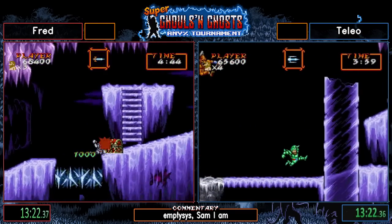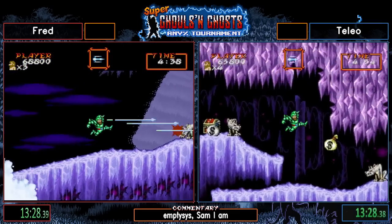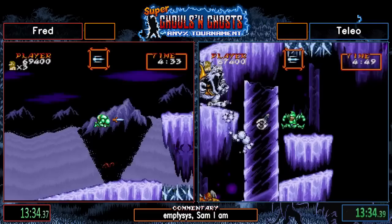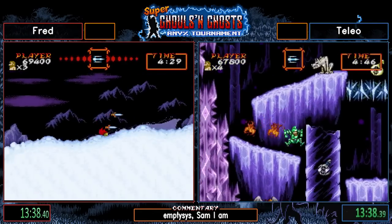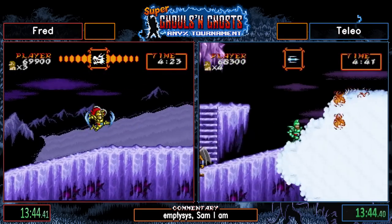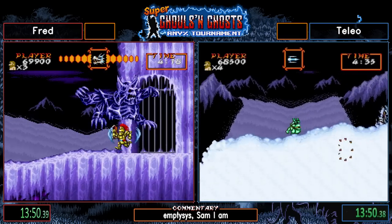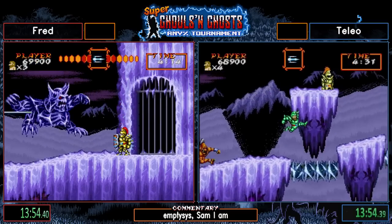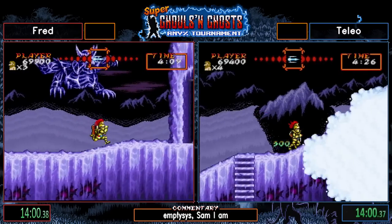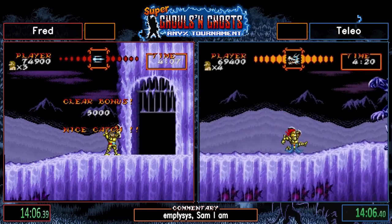Fred gets over this without having to kill the Wu, which is really cool. He's going to jump over these avalanches. The intended strategy is to climb on the ladders so they don't push you back. However, with some well-timed jumps you just get over them — they don't push you back unless you're on the ground. Some of them, like the last one which you can sometimes despawn, you can make in a single jump: just land on the floor in between and jump over it. Misses a dragon, but it's going to be really tight.